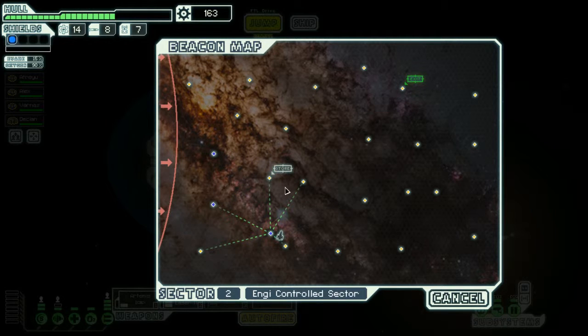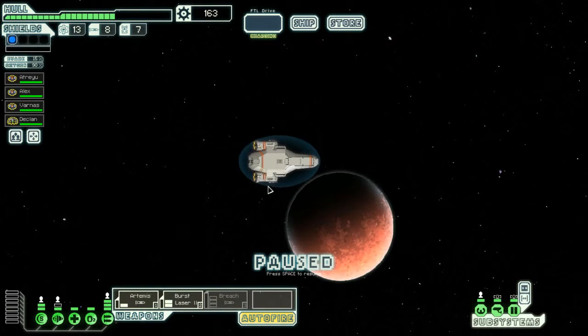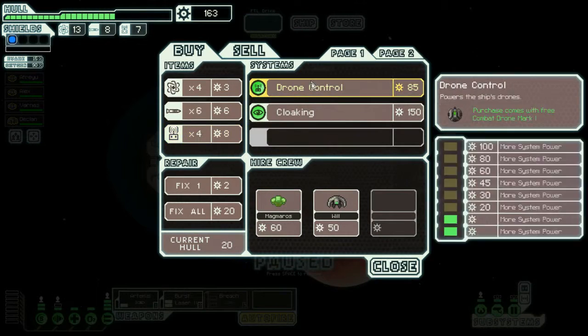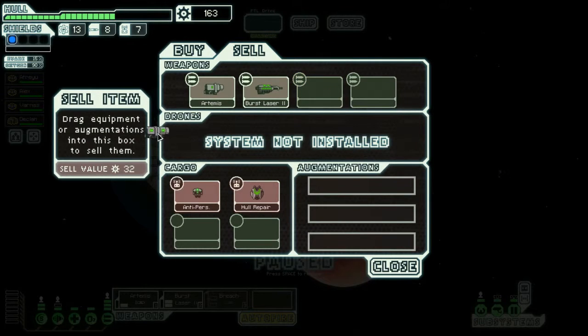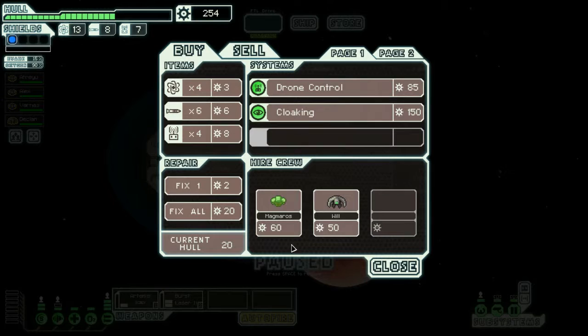So that's the rebel advance slowly closing in. We're going to swap over to the store and actually buy some things, sell some things, and upgrade our ship. Your scrap embers are weapons for you - just about to raise your shields when you realize it's just an NG trader looking for a trade.